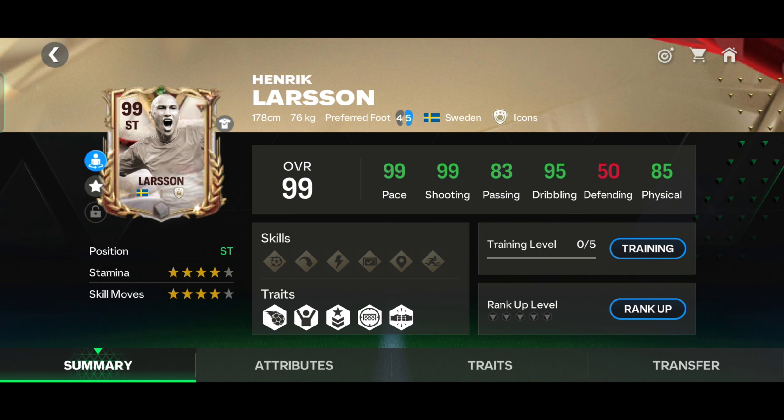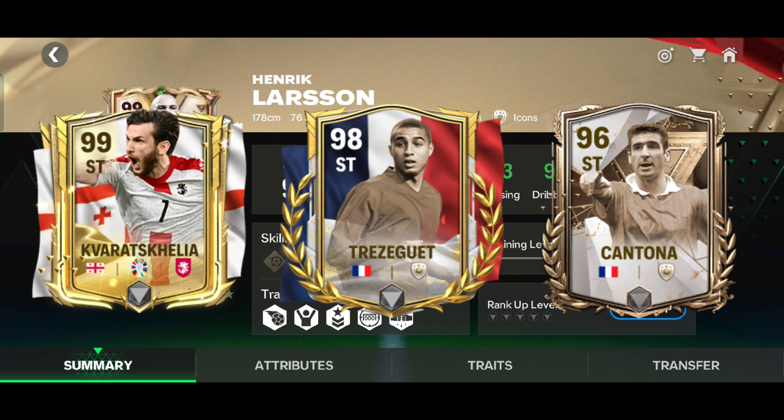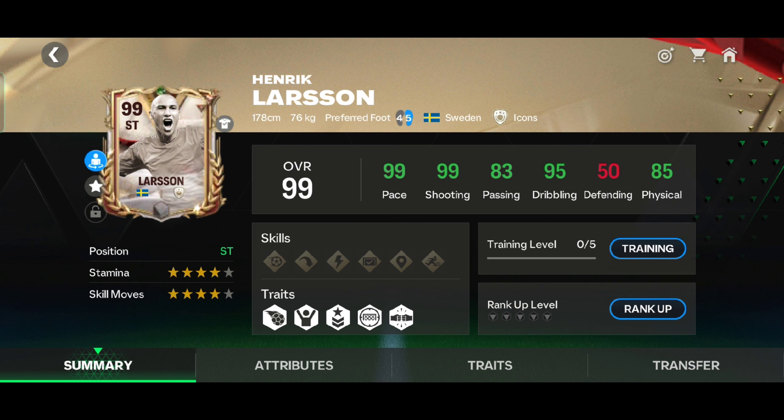After using Larsen, his card is not good at all. His pace is average and his shooting is average. His dribbling is good and his passing is also good, so I will rate him 8.7 out of 10. This card has 4-star weak foot and 4-star skill moves. If you want a striker I suggest not to buy Larsen — instead you can buy Kvaratskhelia, Trezeguet, or Cantona. They are very insane strikers.